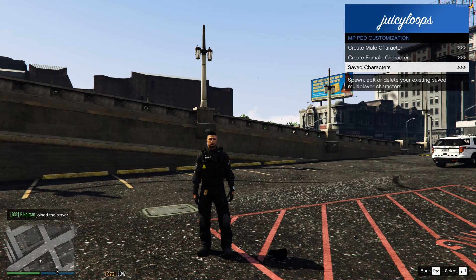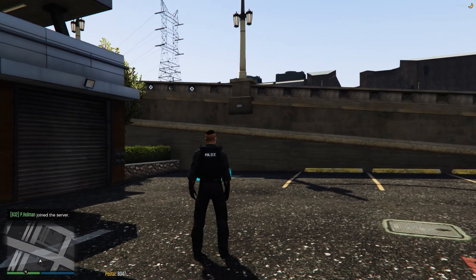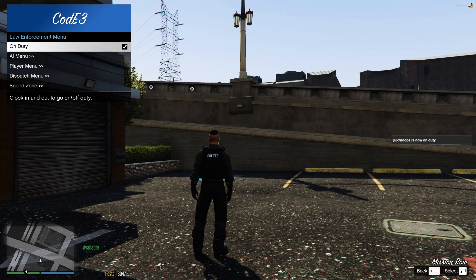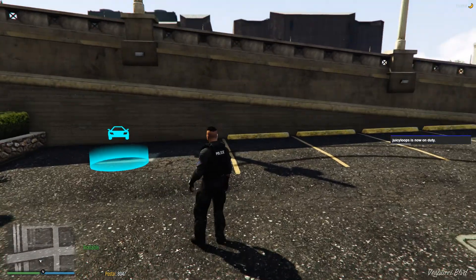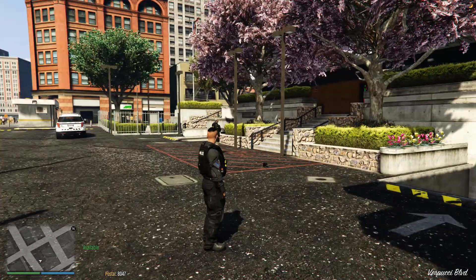Once you go in and spawn your character and make your character, you're going to want to click Z on your keyboard, and then you're going to want to go on duty. There are specific rules that you're going to want to follow in the server — the admins watch it pretty seriously, and you want to follow their rules anyway.